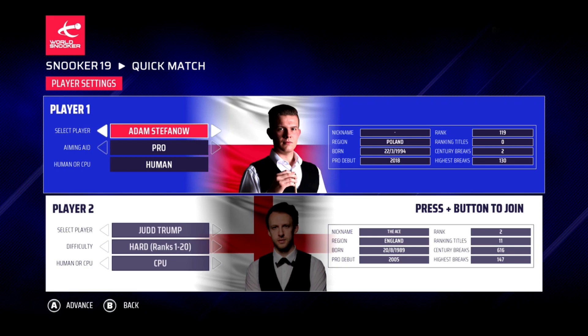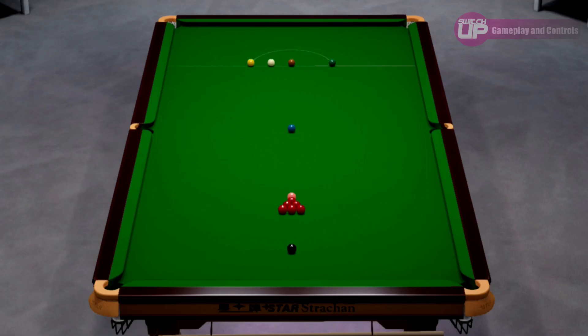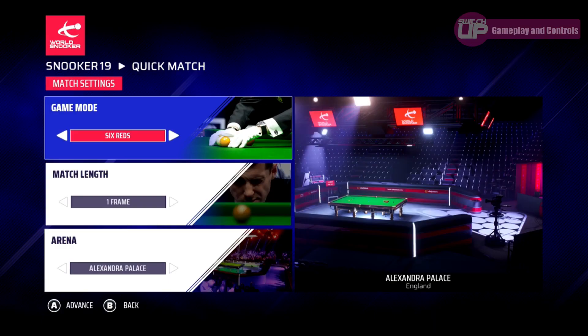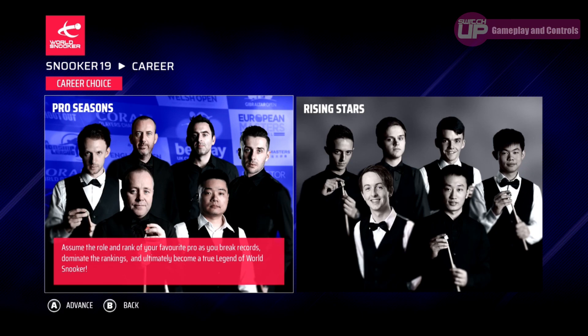Snooker 19 lets you choose from 128 of the world's best players. The first game mode is Quick Match, which gives you the opportunity to play a traditional match, Six Red — a variant of the sport that uses six red balls instead of the usual 15 — or Shootout, another variant. You can play these against either the AI or a friend, selecting one frame or as many as 35. A number of real-life venues are also included, such as The Crucible and Alexandra Palace.